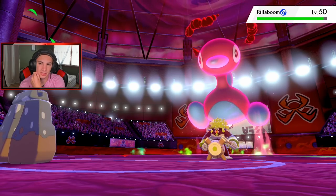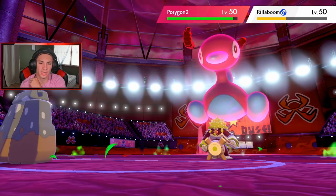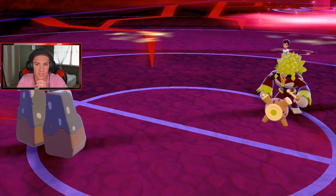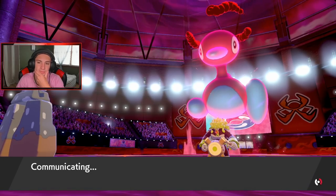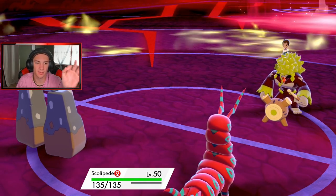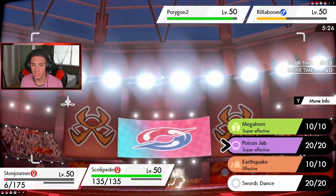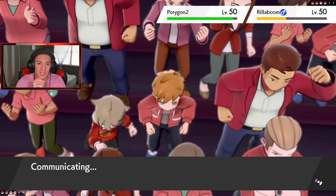Scolipede is in the final spot. Rillaboom is in low HP. Some decent damage to Rillaboom, we got a crit on it. He goes for Max Lightning — we eat that with our Sash. Scolipede is definitely fastest. I can take out Rillaboom in one shot for sure. His Dynamax is over. I'm going to protect Stonjourner and go into Poison Jab to take Rillaboom out.